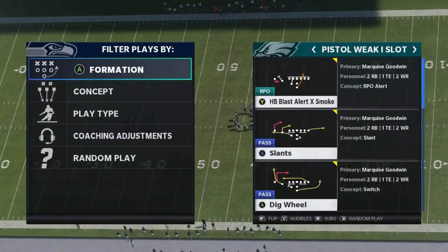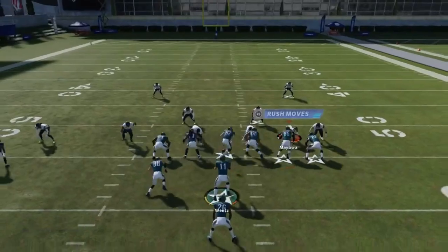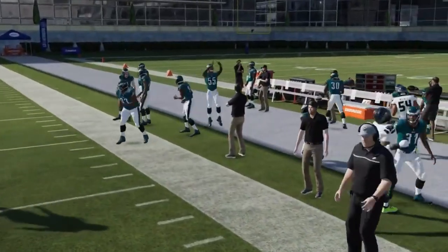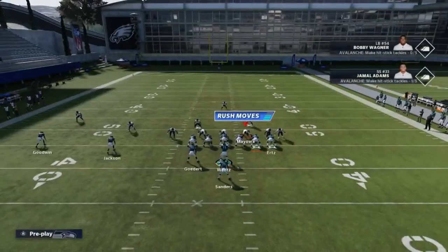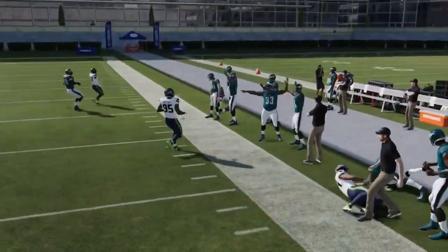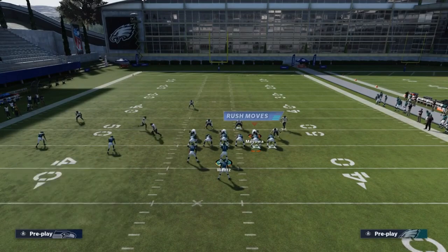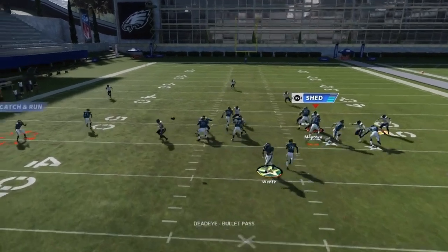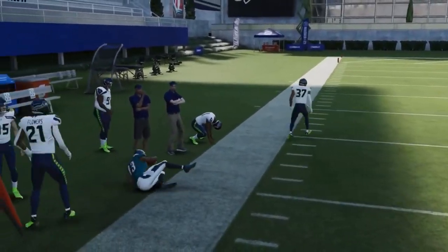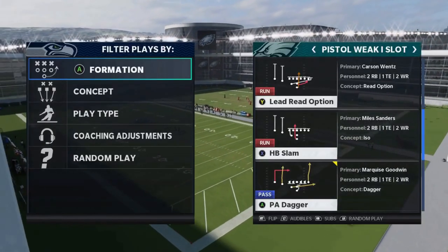Next we got the Halfback Blast Alert X Smoke. Against man coverage, treat this more like an outside run — just run away from everybody. Against off coverages like Cover 3 and Cover 4, you can throw it to the smoke. The cornerbacks drop back, you get a one-on-one block, and that's your best bet. Otherwise it's best to just keep it.